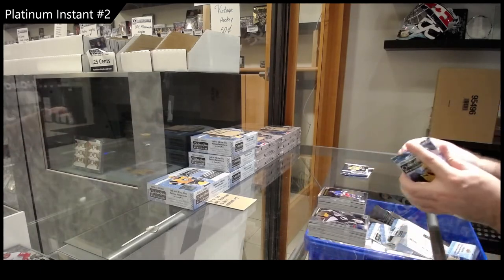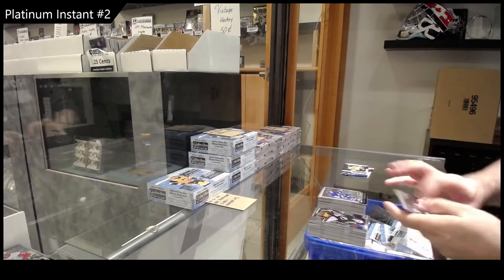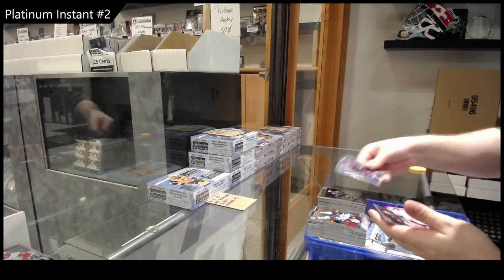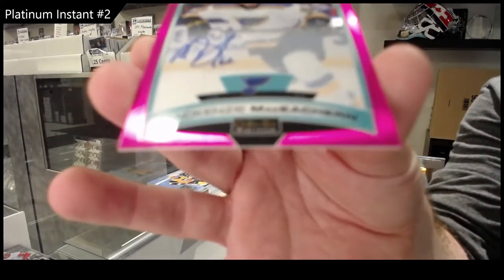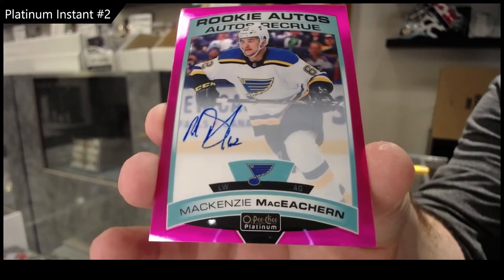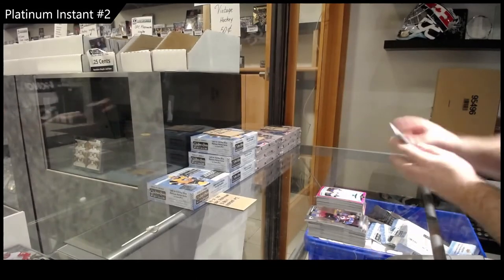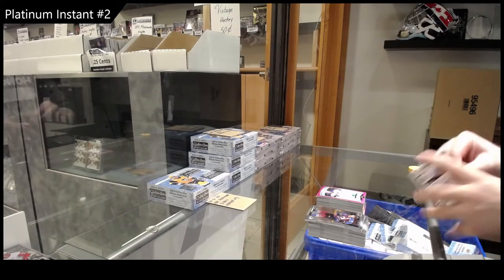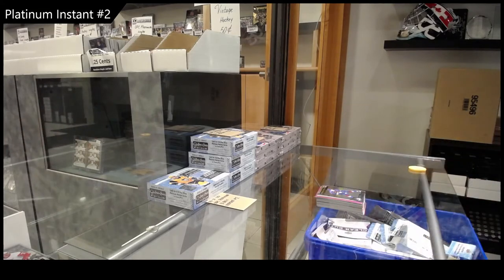Rainbow of Pareko for the Blues, Krapsov for the Rangers Marky rookie. Retro rookie Robertson for the Maple Leafs. Marky rookie of Norris for Ottawa. Pink Matt rookie number 99, Mackenzie McEchran, St. Louis Blues — that's cool. And a retro Carolina Terravinen, and a Bowen Byram for the Avalanche rookie.